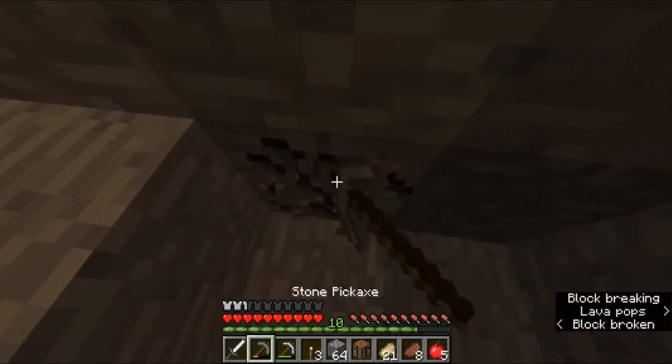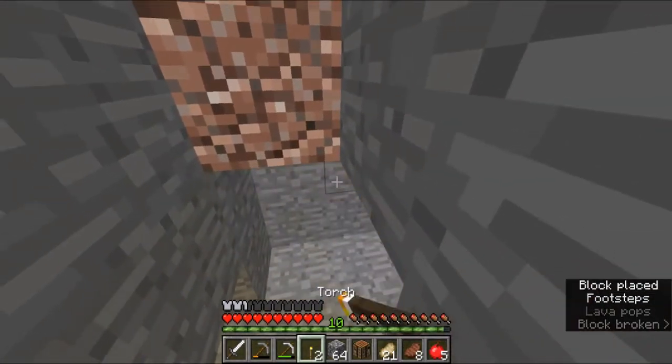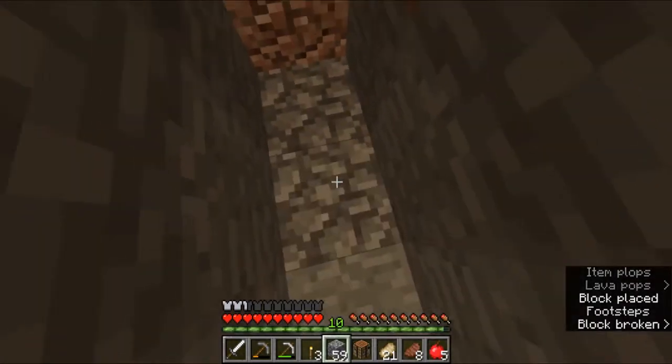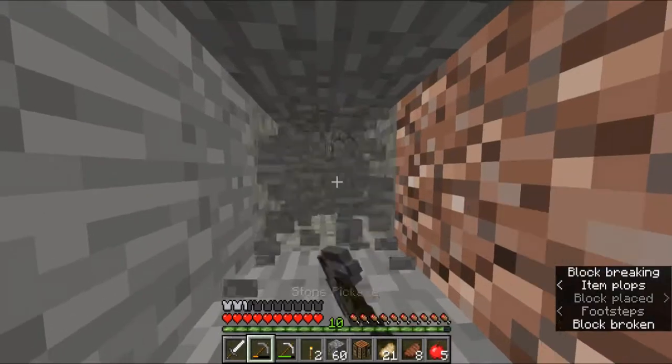Oh, there's another ore right here. How dare you try to hide from me. Don't put torches, put cobblestone. Right there. Thank you.